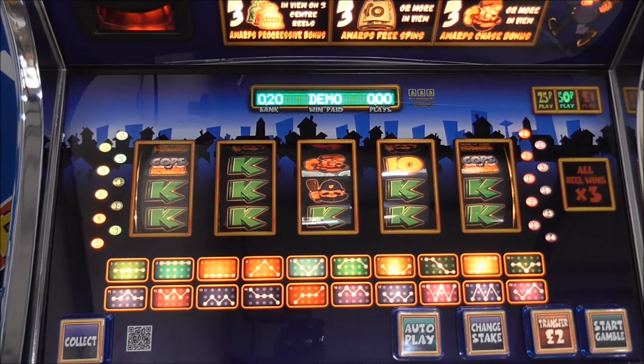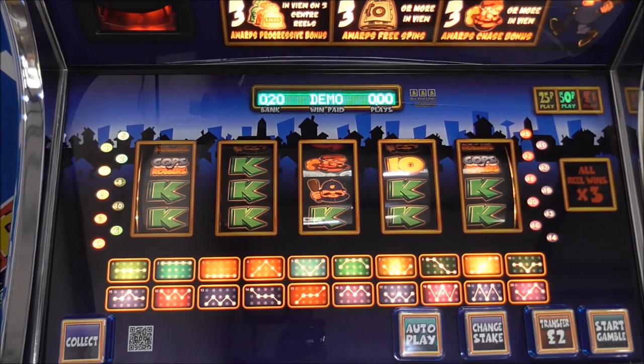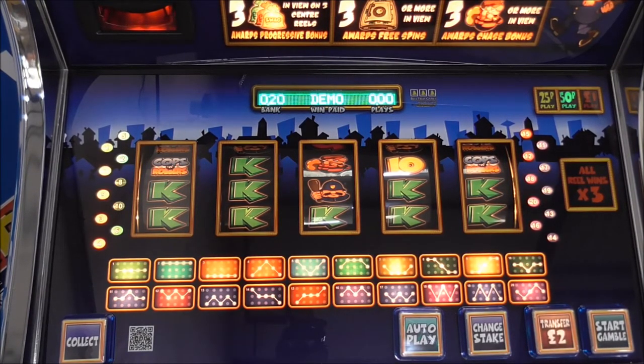Cops and Robbers Gold is an easy to play, action-packed five reel 20 win line game. Three or more swag bags in view get you into the exciting Cops and Robbers chase, played out on the main feature screen. Keep Burt the Burglar one step ahead of the cops as you spin the dice and move around the board picking up loot as you go. However, if you're caught you are sent to the ID parade with a chance of either being let off, getting compensation, or being banged to rights.